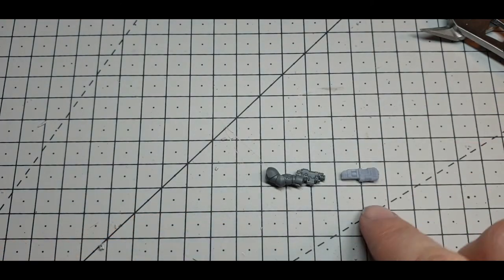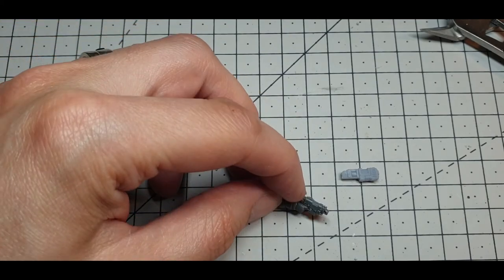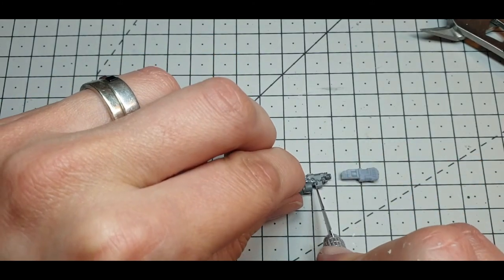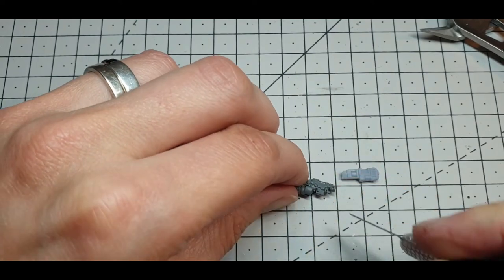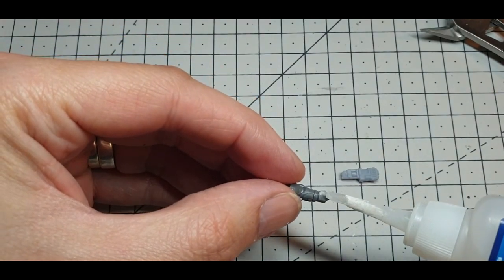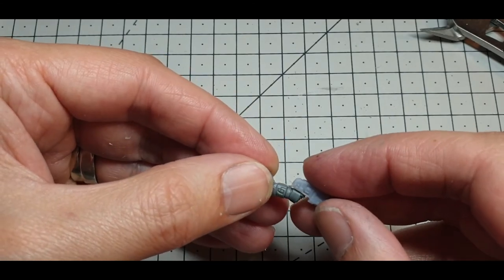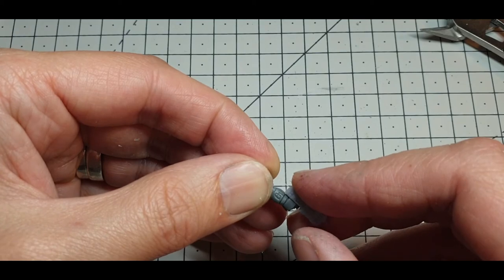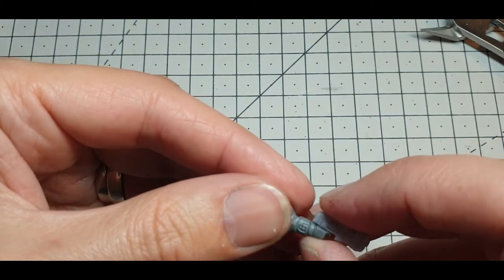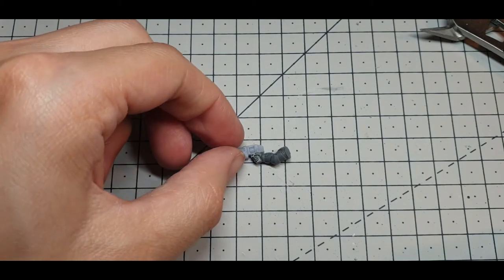For his plasma pistol arm I'm going to use a 3D printed plasma pistol I knocked up the other week, and this bolt pistol hand from the Intercessors kit. Obviously you can use any plasma pistol you like — there are some on Upgrade sprues and on the new Assault Intercessors sprues if you manage to get your hands on those. It's one of the easier parts of this conversion, just a simple weapon swap and a dab of super glue to glue his pistol on. There we go — one plasma pistol arm.